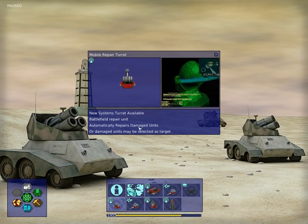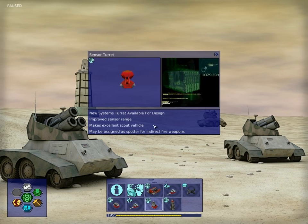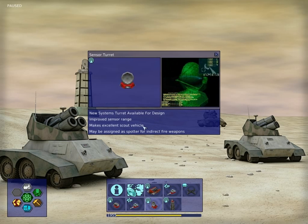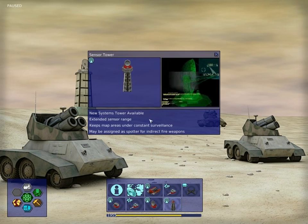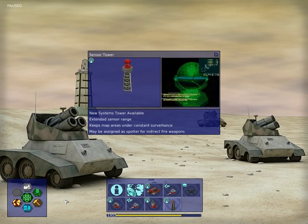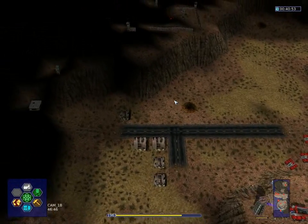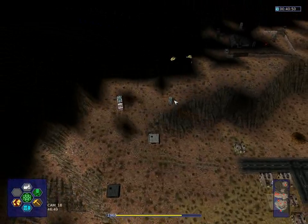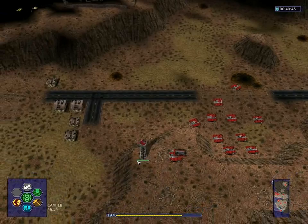Our repair turret repairs damaged units. Then the flamer autoloader increases flamer rate of fire — ROF is rate of fire. The sensor turret system is for a scout vehicle, at least it's a possibility, but I don't use it that often. The difference between a sensor tower and a sensor unit is that the sensor tower has far better range and a higher radius, so most of the time we're going to build sensor towers instead of sensor units.